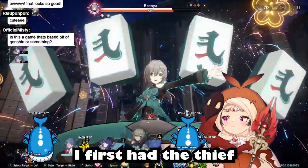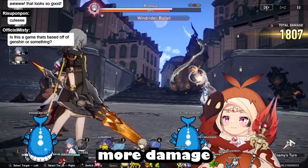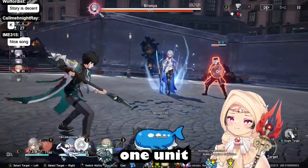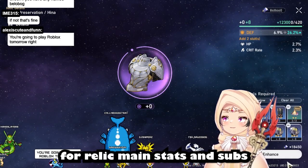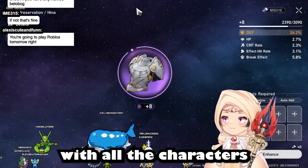In this clip, I first had the Thief of Shooting Meteor, and of course the enemies would be doing more damage. If you put in perspective a defense set while taunting enemies to attack one unit, you gain more survivability with your other units. For relic main stats and substats, you want to include as much defense percent as you can with all the characters.